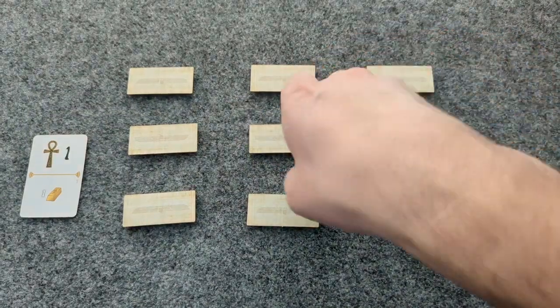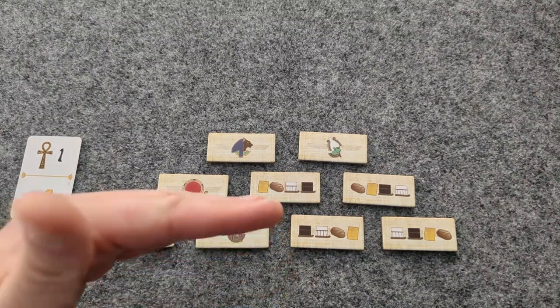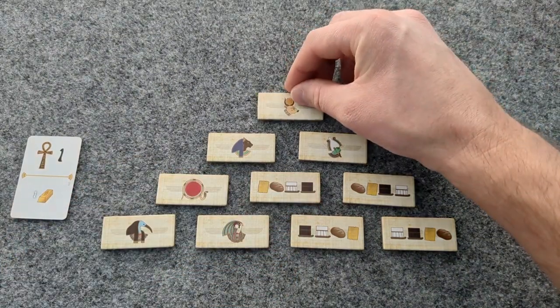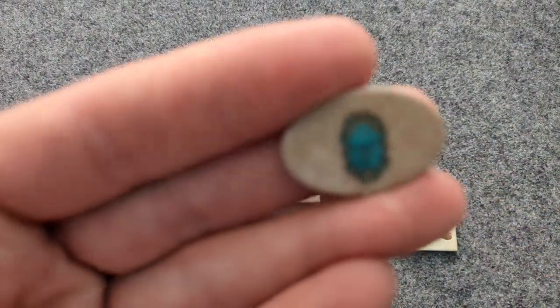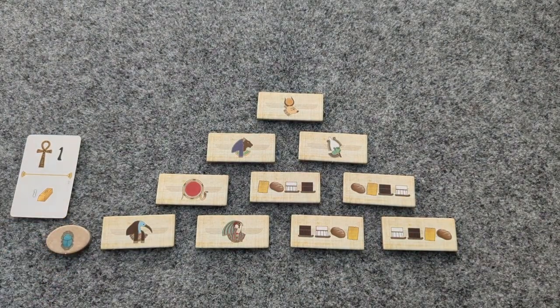Next, shuffle all ten Bot in Common action tiles and place them so they form a pyramid: four on the bottom, three above that, two above that, and one above that. Place the progress marker next to the base on the left side.